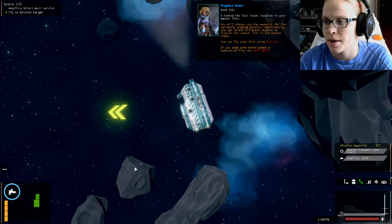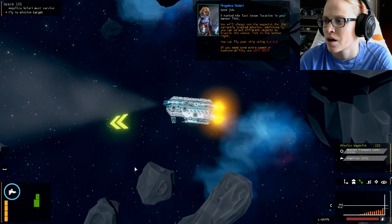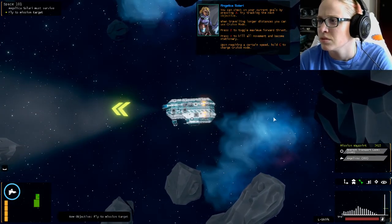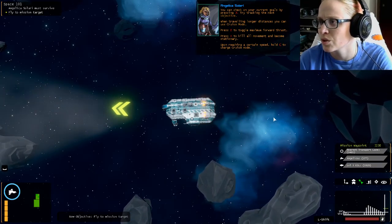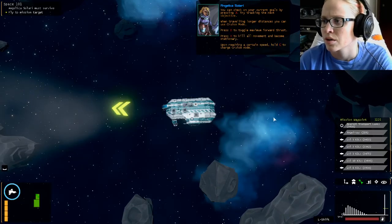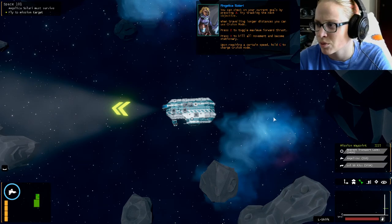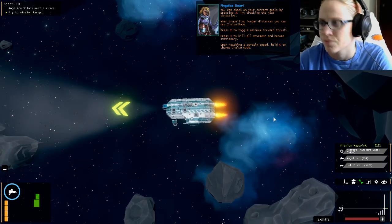I just hurt myself. I bet you anything we're supposed to go here. Please don't freeze. Shift was to speed up, there's also J for goals. Cruise mode — press Z to toggle maximum forward thrust, X to kill all movement and become stationary, and hold C upon reaching a certain speed. So, Z.